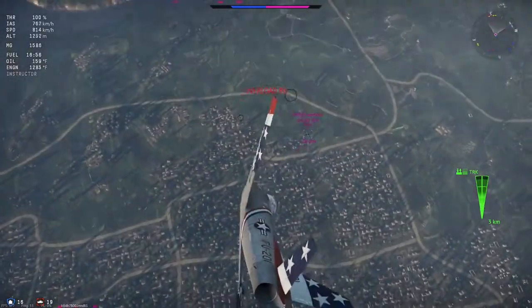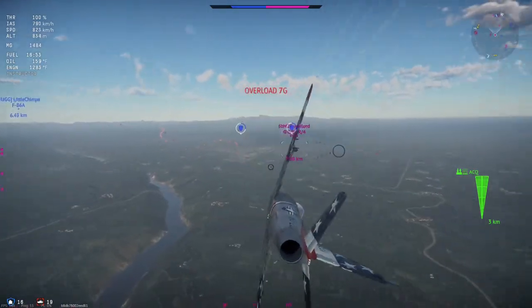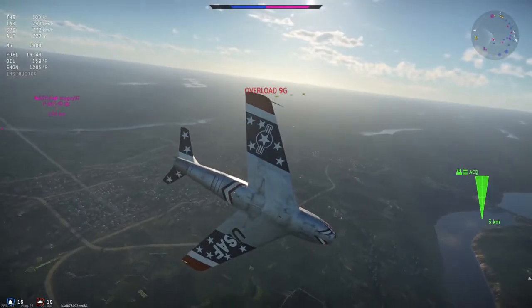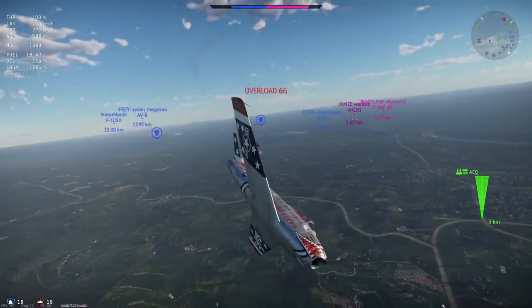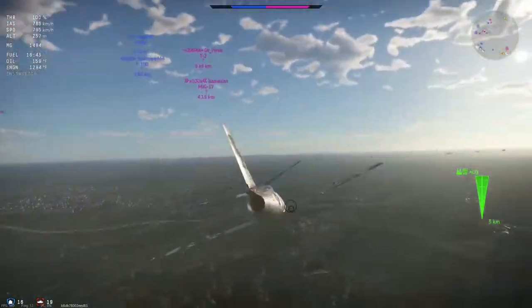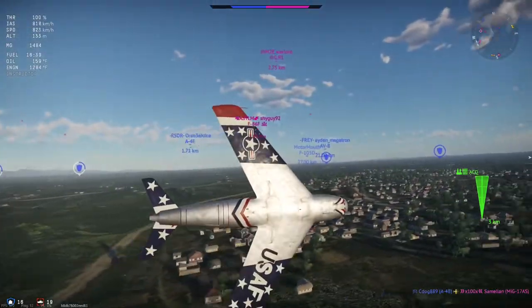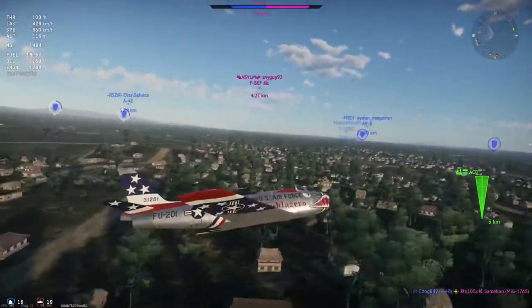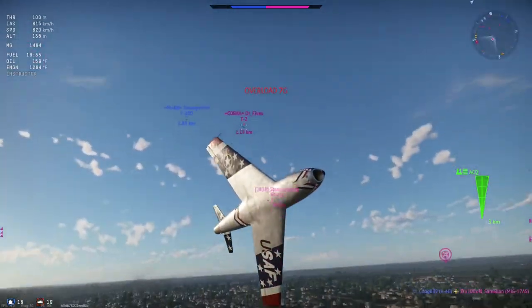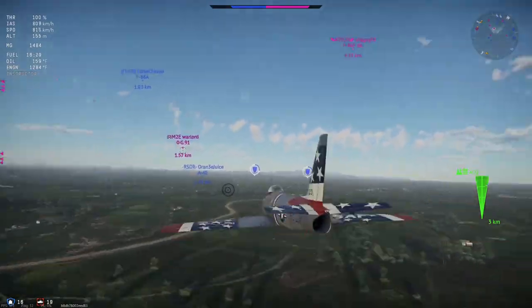I'm trying to bleed a little bit of speed so I can stay on his tail. I should have pulled harder right there and probably could have got a decent shot, but I pull away and off of him. When you turn, make sure you have your nose down to the ground — you'll be able to retain a lot more of your speed, and in some cases turn faster, because this plane is good at turning at high speeds. Actually, really damn good at turning at high speeds.